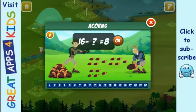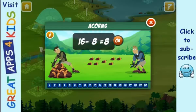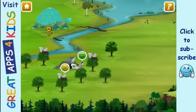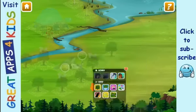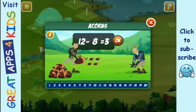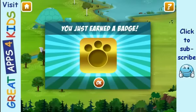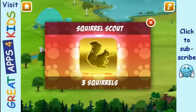Squirrels feast on oak tree acorns. Let's collect acorns to grow an oak tree. Congratulations! You earned a new creature patch. A gray squirrel's hind feet turn backwards so they can climb down a tree head first!